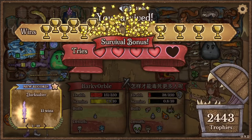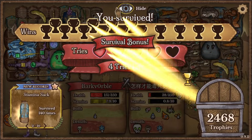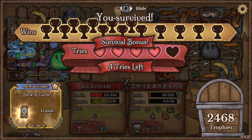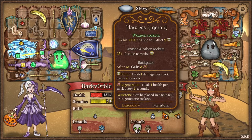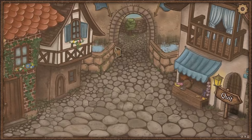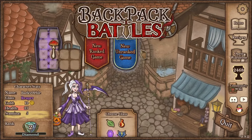Thanks for watching, everyone. This build was fun. I enjoy builds that ramp a little bit, and this has a bit of ramp damage — I just like the ramp aesthetic to it. Flawless Emerald was great. I'll see you guys in the next video. Bye-bye.